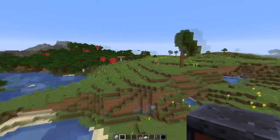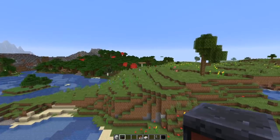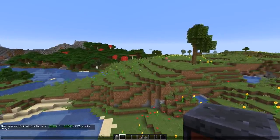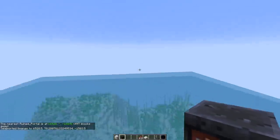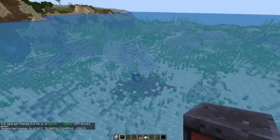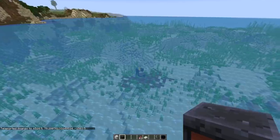There's also another change that I quite appreciate: the frequency of ruined portal generation has been reduced, so you can't find them quite as often anymore. Let's actually locate one — that's a ruined portal 500 blocks away at the bottom of the ocean. I think they were a bit too dominant in the landscape, so it feels a bit better to have fewer of them.